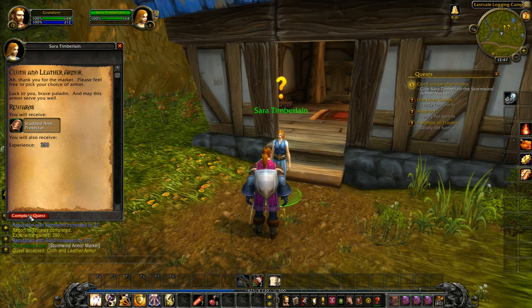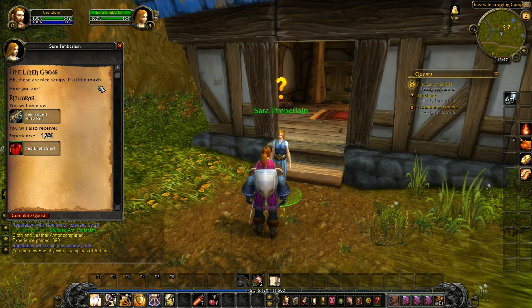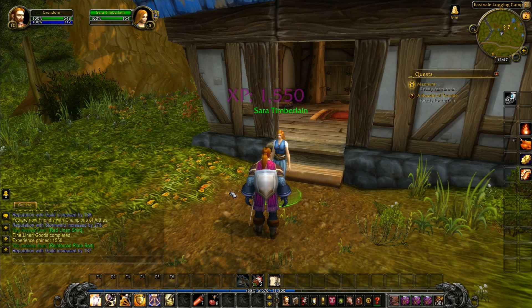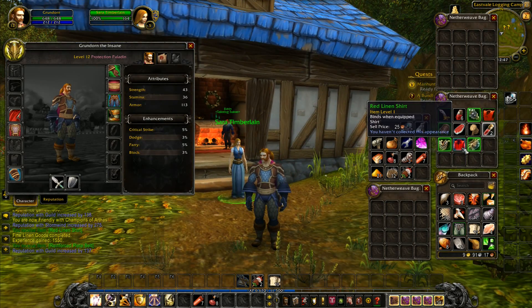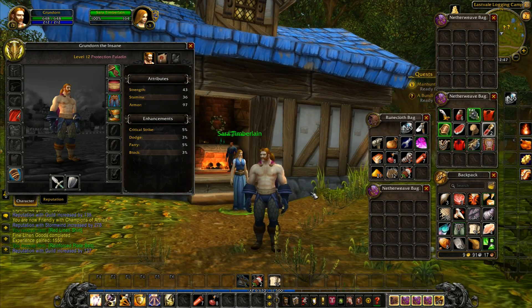We've got the studied arm protector — that's a plate one with one strength, one stamina. The intellect on there we don't actually use; you used to use intellect with paladins for healing but they simplified that several expansions ago. 'I'm running low on linen, Grundorn, do you have any for me?' We have a load of linen scraps here. So we have a plate belt — plus one intellect is now irrelevant — and we have a red linen shirt. The red linen shirts do look pretty snazzy.